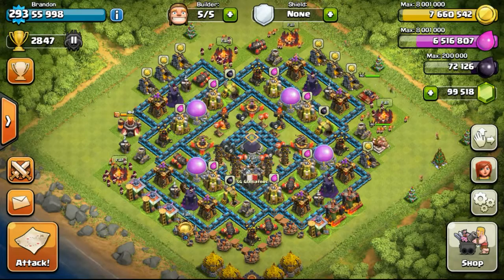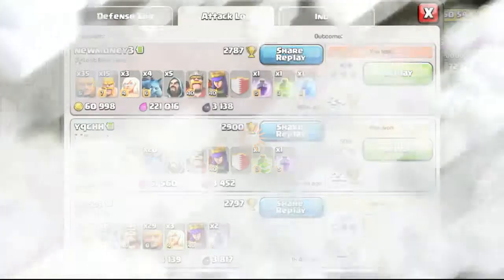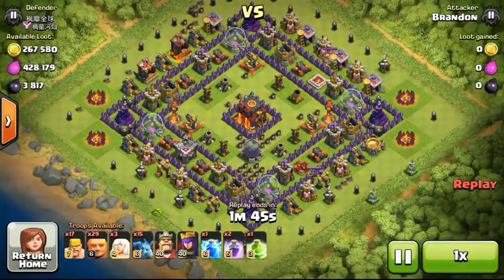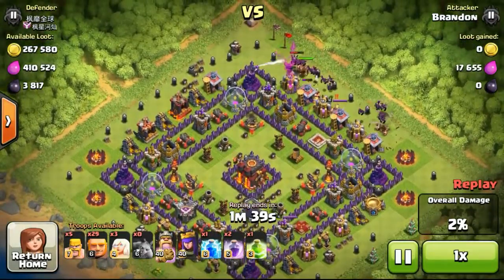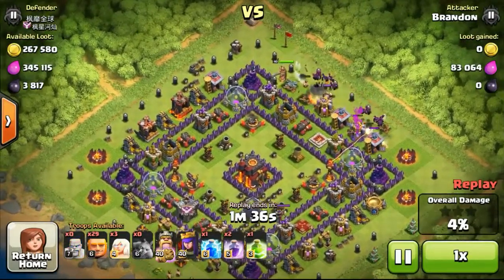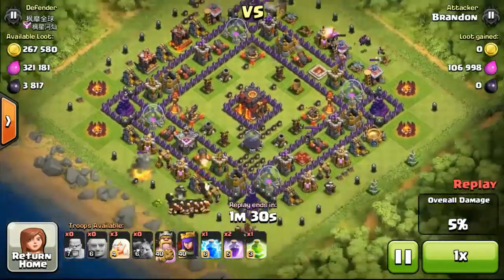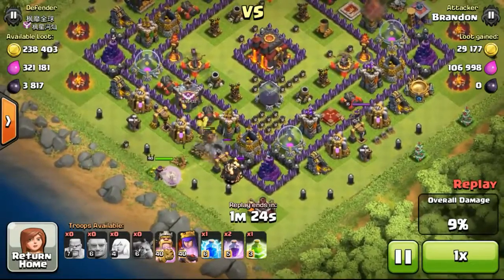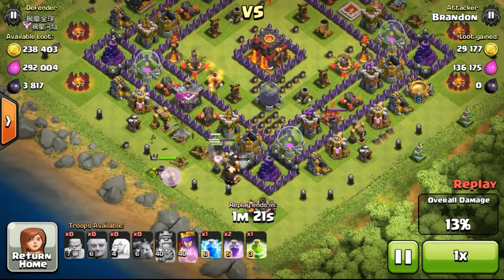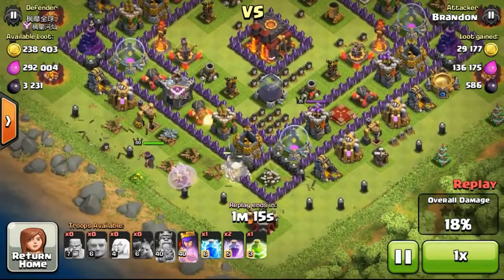Before we proceed into leveling up, I'd like to show you an attack I did today. It was rather interesting as the Queen was really amazing - I do not have any words to describe how she managed to pull this off. I deployed some of my minions, barbarians, and my King on the top right to take out the palms and get the elixir. Then I focused on the bottom as I saw the DE drills were at the bottom left and bottom right, and even the DE storage.